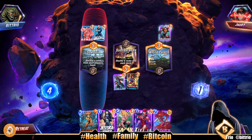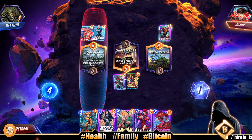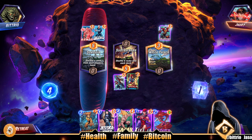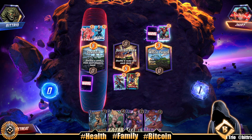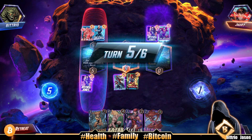They got two one-drops and a Kazar — four mana. What do we say about that? Jessica Jones in the left lane — not a bad idea. I think we do it. You can't destroy her. We'll play it. Our opponent goes Jones in the right lane too.